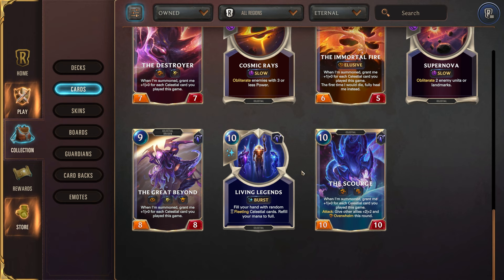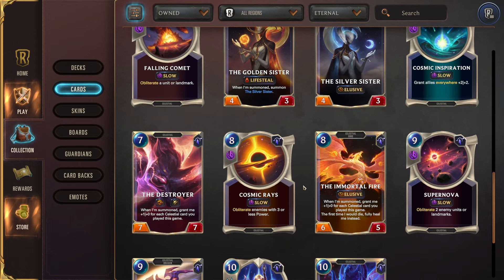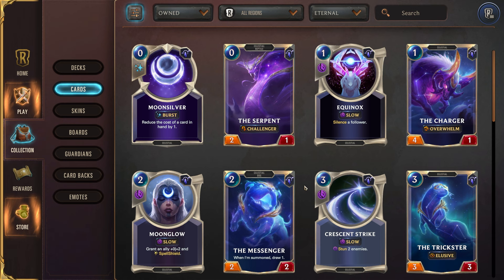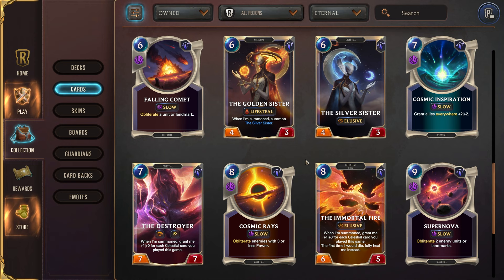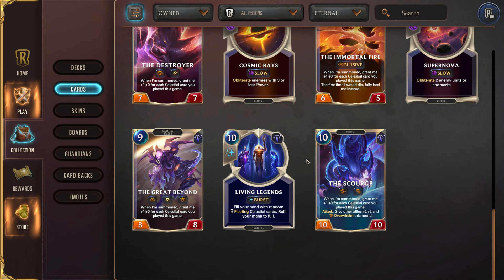If your hand is pretty empty then Living Legend can be very, very good for you. Remember also that all of these cards count as celestial. So when you play Aurelion Sol and he levels up, you'll be able to play all of these for free — even the ones that cost 10 mana. Once you have Aurelion Sol on the board, they cost 0 mana, which is also why Living Legend refilling your mana to full often doesn't actually matter that much because everything you're playing is already free. Every time you invoke, you're given a random selection of these cards with three options to choose from.